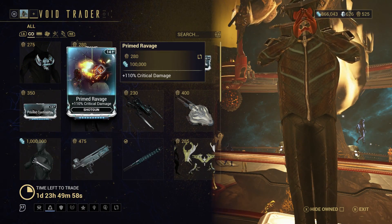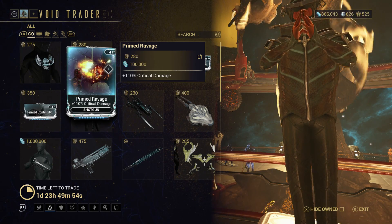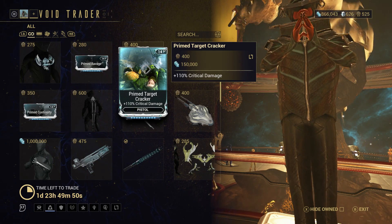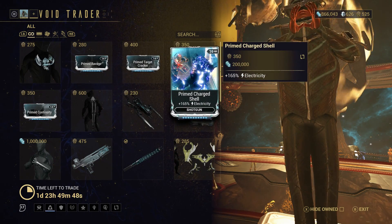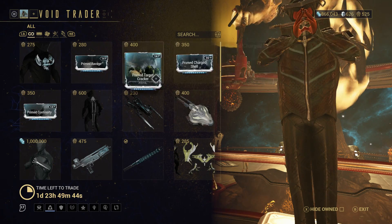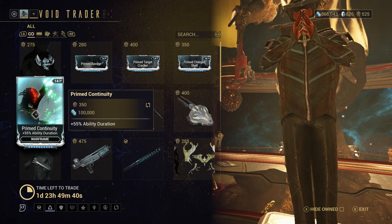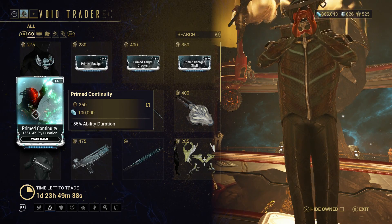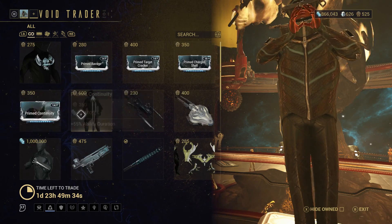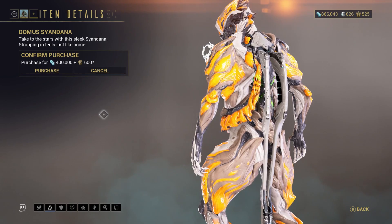There is Primed Ravage — 110% crit chance for shotgun. There is Primed Target Cracker — 110% crit damage for pistol. There is Primed Charged Shell — 165% electrical damage for shotguns. Primed Continuity — 55% ability duration for Warframes. If you don't have Primed Continuity, you really should pick it up because it's really important and insanely useful these days.